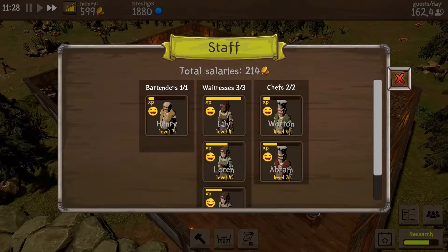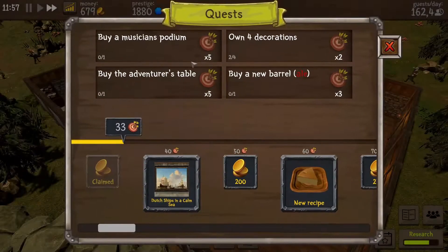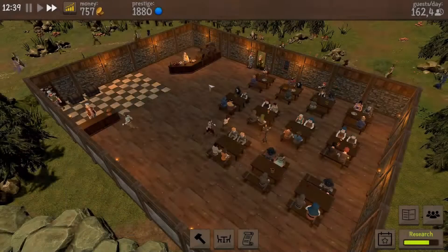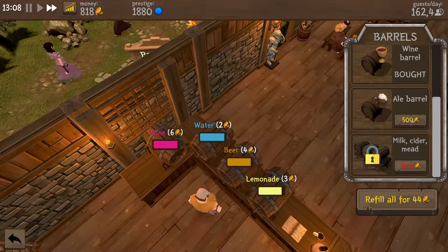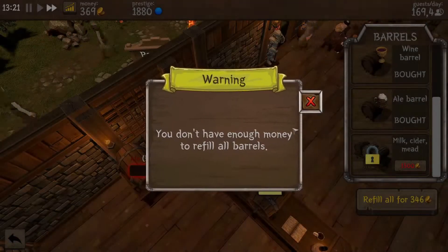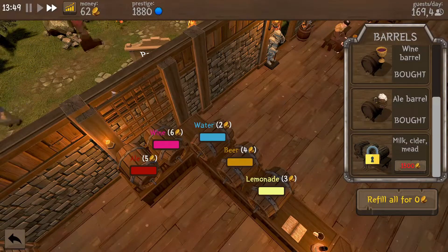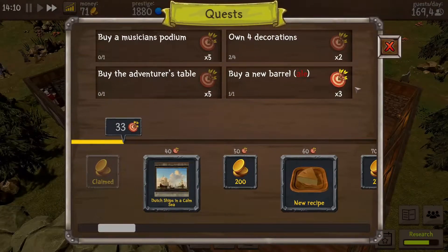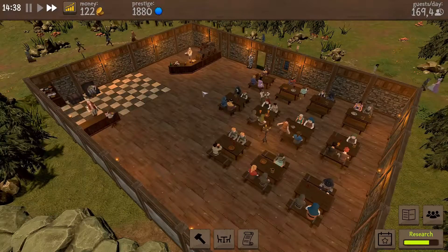Everyone's happy and we have one that's almost ready to be upgraded. Let's go check our missions because they are important: buy a musician's podium, buy the adventurer's table, buy a new barrel, and own four decorations. We can already get the ale — I totally forgot that. Let's refill and buy the ale because they'll give us extra money through pricing. I totally forgot we already unlocked that.